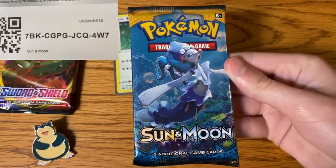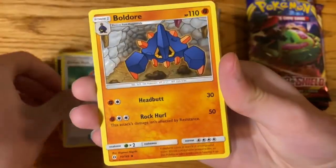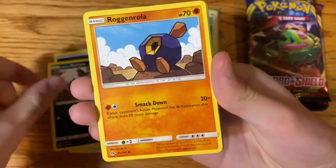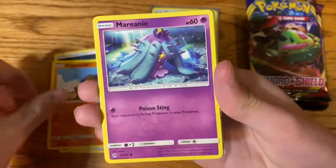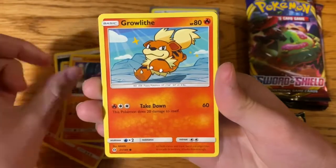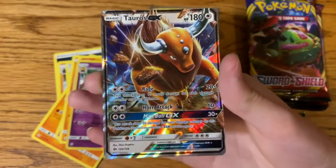Let's start with the Sun and Moon Booster Pack. Dark Energy, Grapeball, Boldor, Lily, Alolan Rattata, Rognan Rula, Marnini, Crabrawler, Growlithe, Hypno, and a Tauros GX.